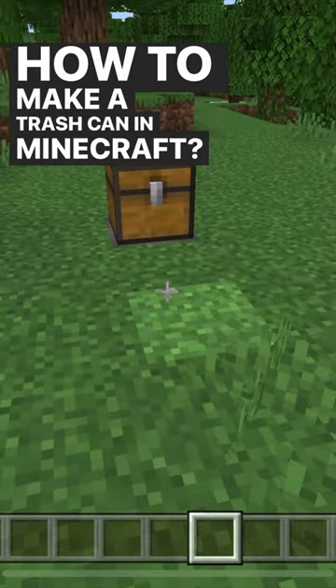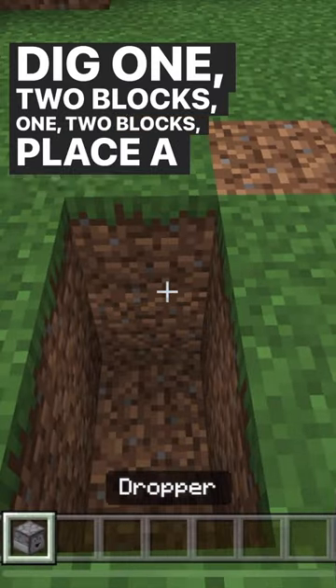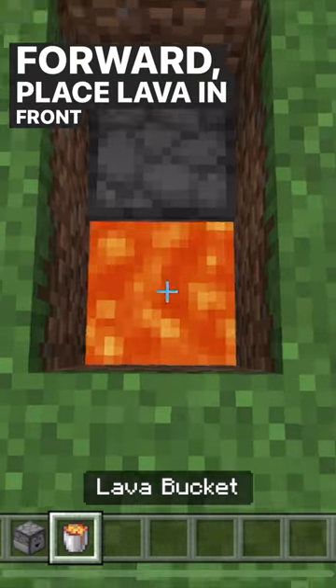How to make a trash can in Minecraft. Dig one, two blocks, one, two blocks. Place a dropper facing forward, place lava in front of the dropper.